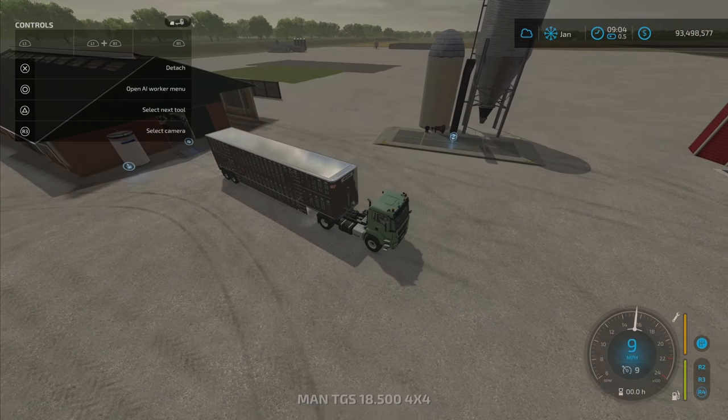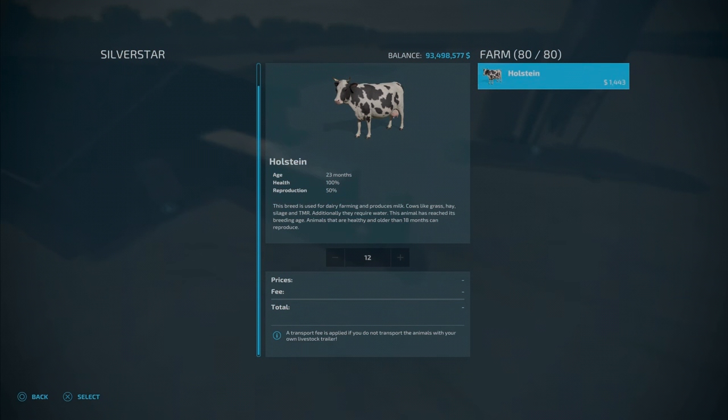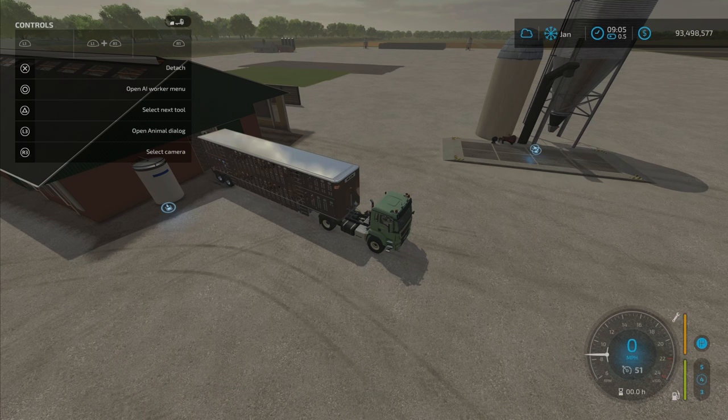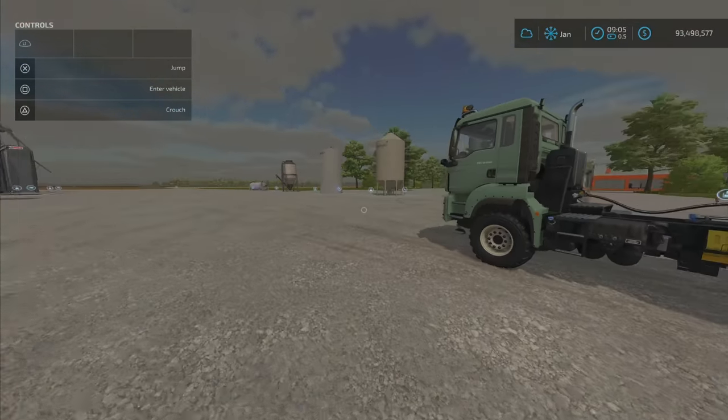The animal trigger — as you know you can walk up to it or approach through a vehicle. Select yes, we're going to put in 12 because that's how many fit, and move to trailer. So you can move them in and out of the trailer, no problems there.